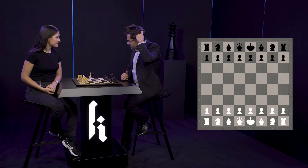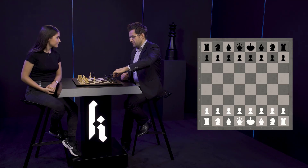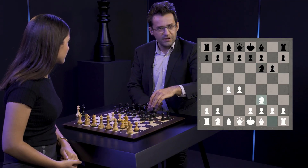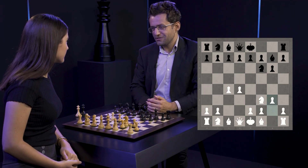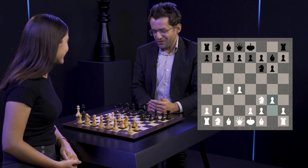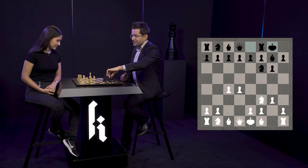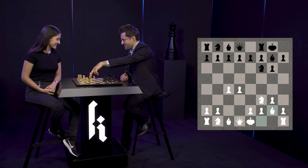I was playing against Luke McShane and I was white. I used to start either with e4 or with d4, c4, and then g3. Some habits don't die soon. I was just always used to fianchetto my pieces, my bishops. Fianchettoing pieces is not a good idea — putting the queen on g2.